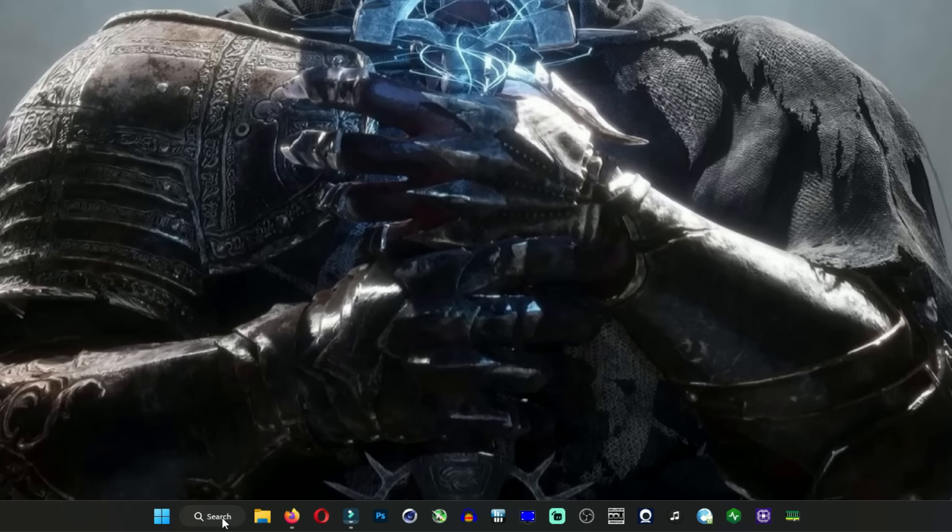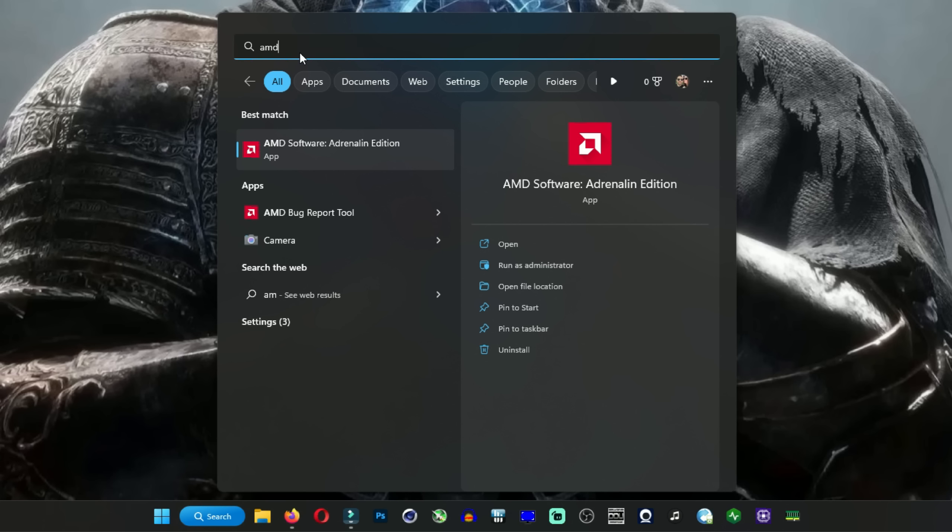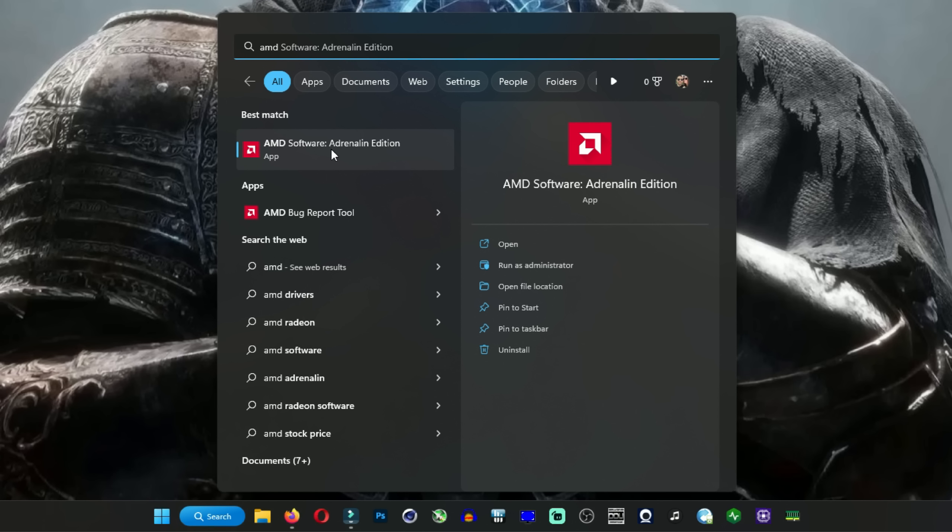The second bad thing: I still have to force-enable the AMD Adrenaline software on the first run on my main computer with the 6950 XT. I had to force-start the Adrenaline software once, and after that it will automatically boot with Windows every time. But if I don't do it for the first time, it just won't appear — and it is annoying. On the other computer I tested with the 5700 XT it worked fine, but not on my main system.